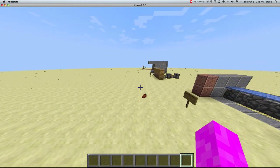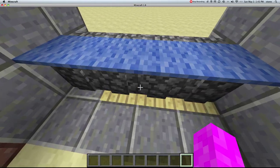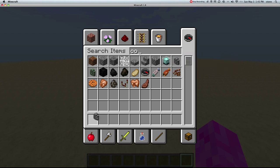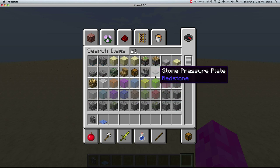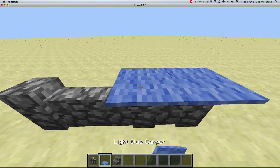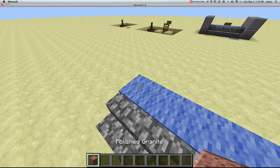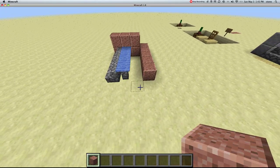So next off, we have the mob proof door. Now this thing is amazing. Normally you can't jump cobblestone stairs, but now you can. So let me show you how to make it. First you're going to need a cobblestone wall, some carpet, and stairs. It's very, very simple. So first you want to just do that, boom, and then put that on top, right here. And then add walls if you want to.